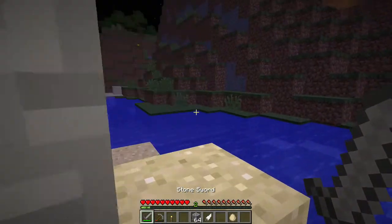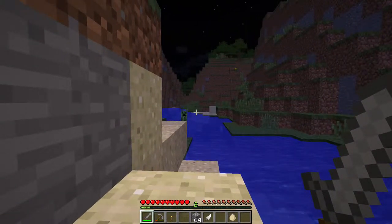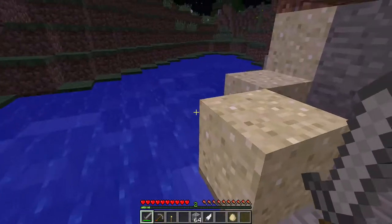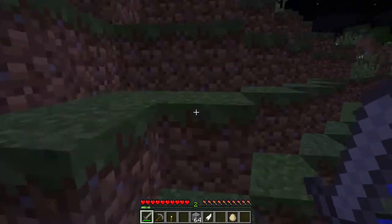Did you see that green guy? That wasn't a zombie — that was a much worse monster called a creeper. Creepers are very dangerous because if they get too close, they blow up. See, he's coming for me! We need to get to shore and I'll show you how to kill a creeper efficiently.